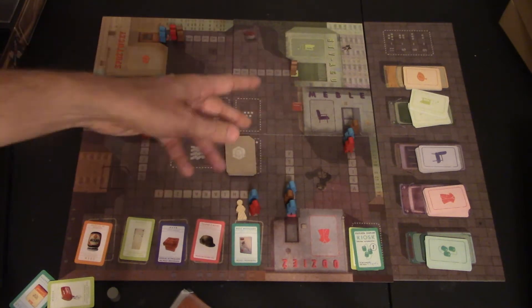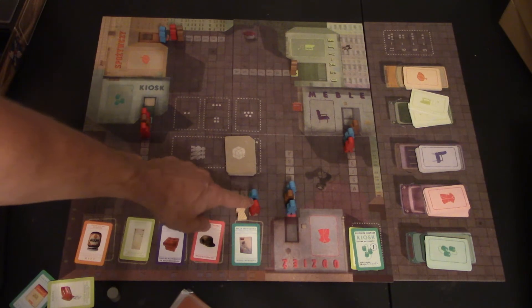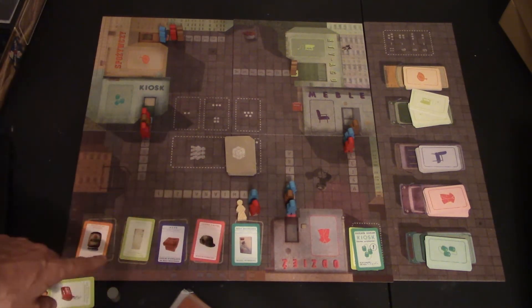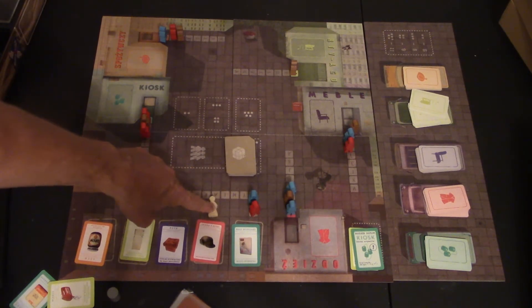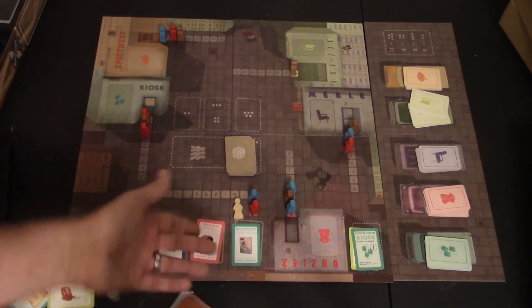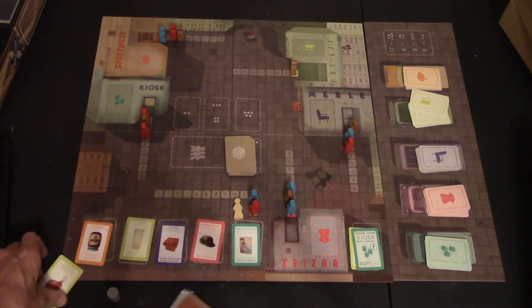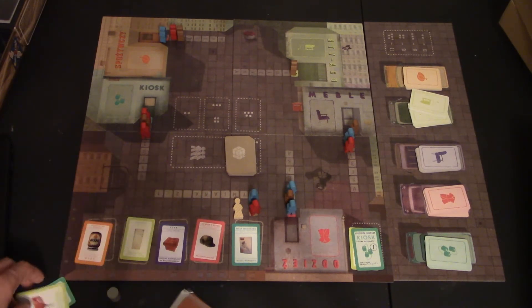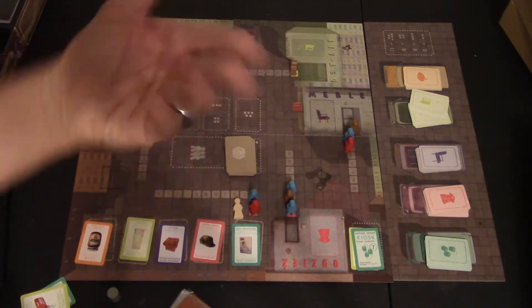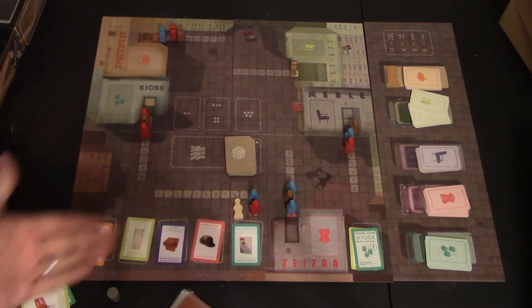After everyone has taken their turn and gotten any items they need, they can also come down here to the trader, starting with the first player. After every round — it's a day, so Monday, Tuesday, Wednesday, Thursday, Friday — he moves through the track. Wherever the trader is, you can trade one-for-one for any item he's on, or two-for-one for any item he's not on. This is why you'd want to pick up items you don't necessarily need — so you can trade with the trader later to get an item you do need.